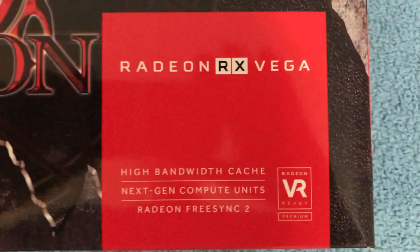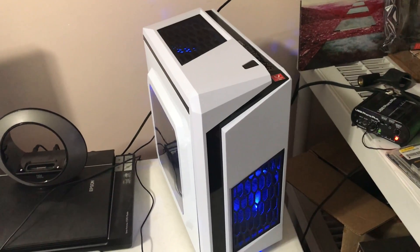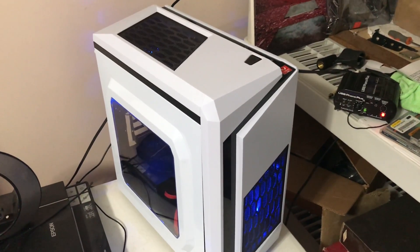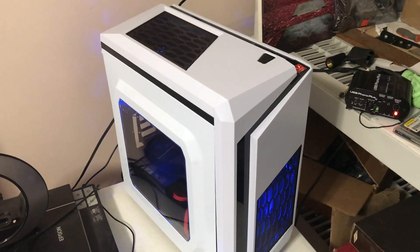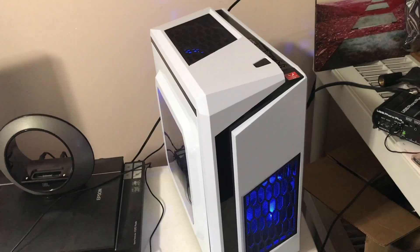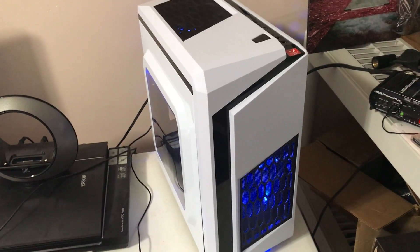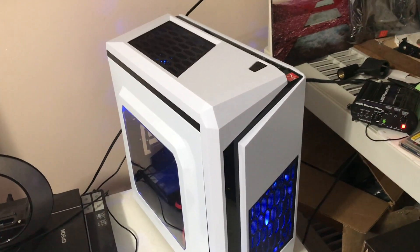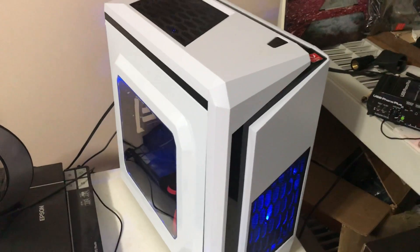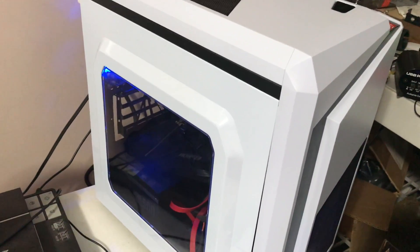Radeon RX Vega 56 Showdown! In this corner, the Challenger — Icy Blue — with its R5 2400G clocked at 4.0 GHz, on an Asus TUF B450M Plus Gaming Motherboard, sporting DDR4 2933, powered by a Cooler Master 500W 80 Plus Bronze Power Supply.